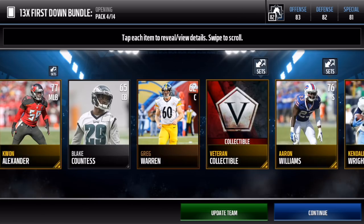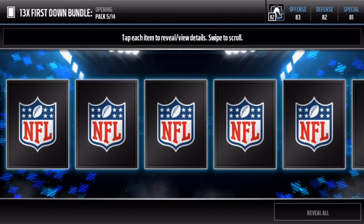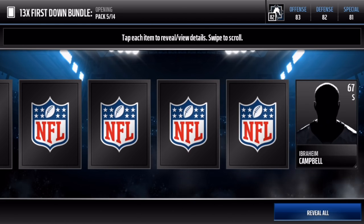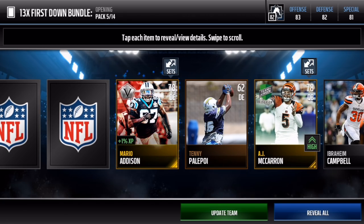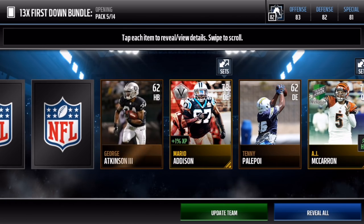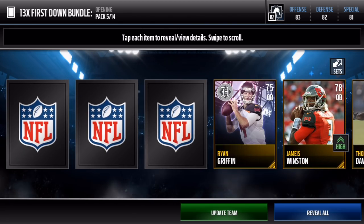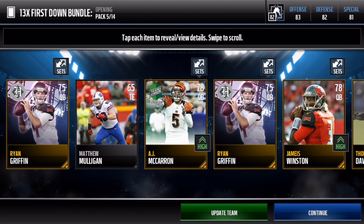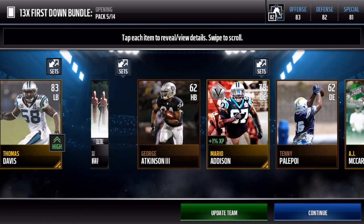We get a headliner player right there. That was our program player — not the best at all. We get AJ McCarron and Mario Addison. If you have the coins to open these, make sure you go ahead and open them because these are pre-fired. Look at that — so many program players right there! That's sick. It made me profit on this pack — those are sick pulls.